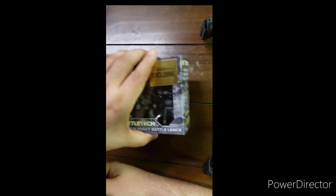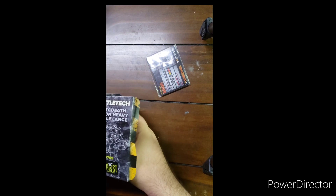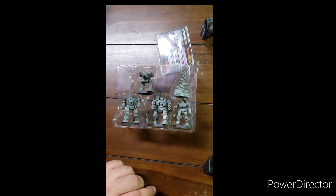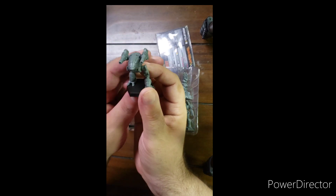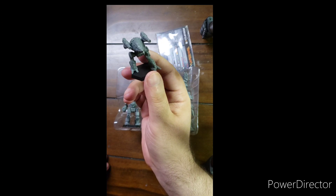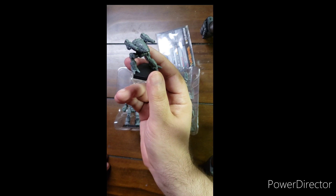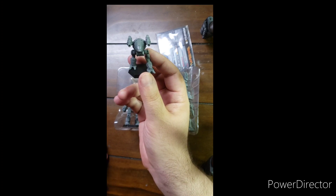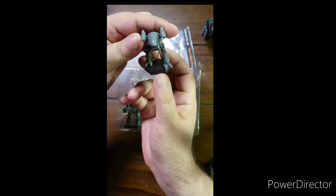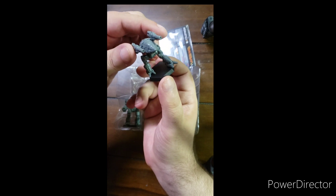Let's get into the box and see what we've got. We got our cards and our mechs. Catapult K2 — this variant gives up the LRM-15 launchers in favor of two ER PPCs. It was featured pretty prominently in Harebrained Schemes' BattleTech, piloted by Victoria — last name escapes me — one of the main villains of the game. Kind of for when you need PPC support but don't have a Marauder or Warhammer handy.